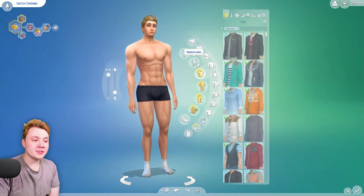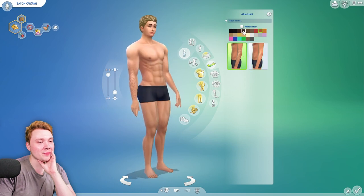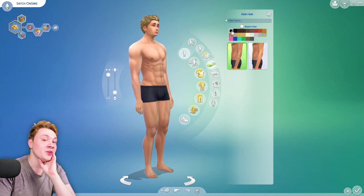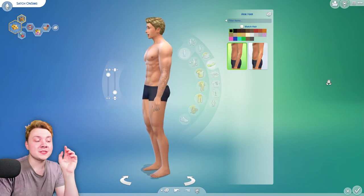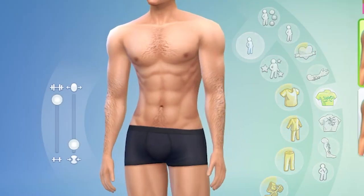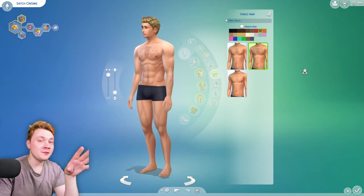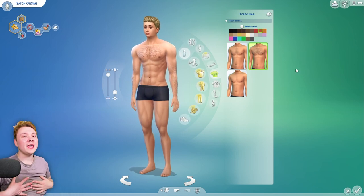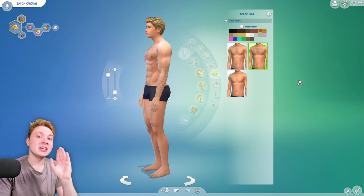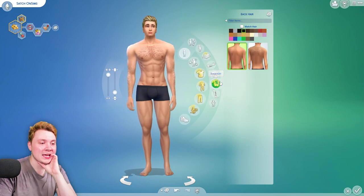The first most obvious one that we've got to go over is the body hair. I was actually a little bit underwhelmed. Let me put it in black so you can see it really strong — you can do it in any color, by the way. Do you want pink pubes? Well, now you can have them. As you can see, the arm hair just goes like the lower arms. We've then got the torso hair — two options: a very little bit and then a little bit more. We don't have torso hair all over. I was about to lift my top up but I'm not doing it on YouTube. Maybe I should save that one for the OnlyFans. I just feel like they could have done it with a bit more hair, but I guess it's all right.